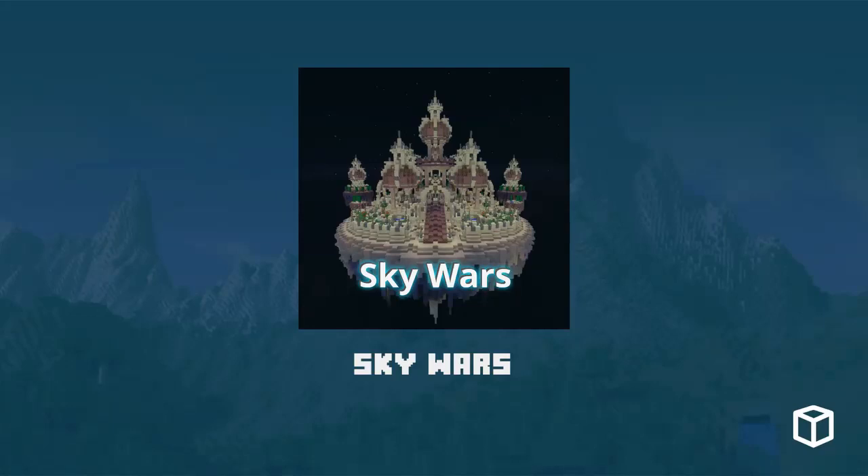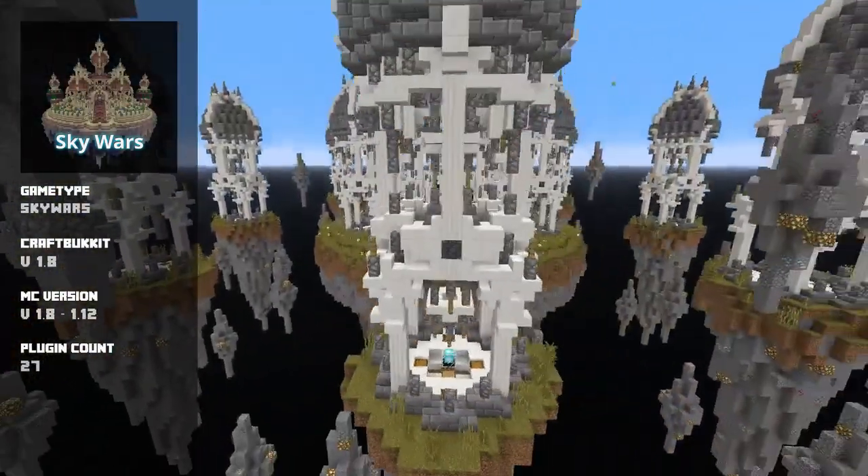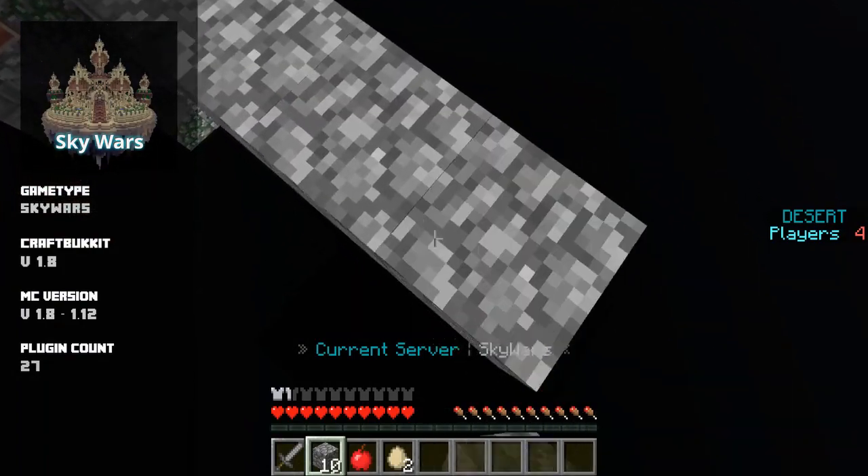Skywars is a minigame type with a simple goal: be the last player or team alive. The catch is that you typically spawn amid an island and avoid an expanse. It's up to you to build bridges to attack other players, or walls to defend yourself.